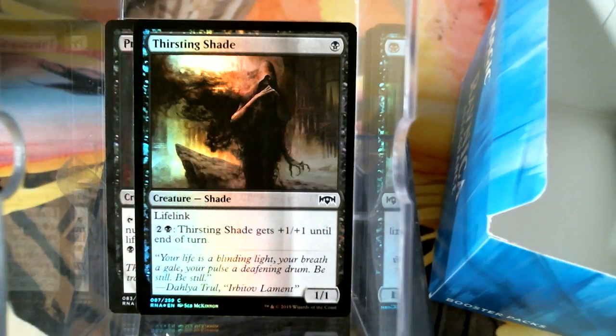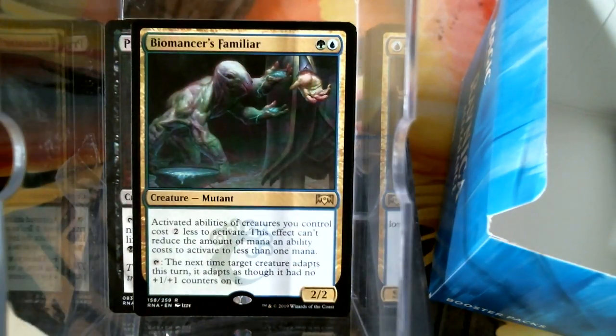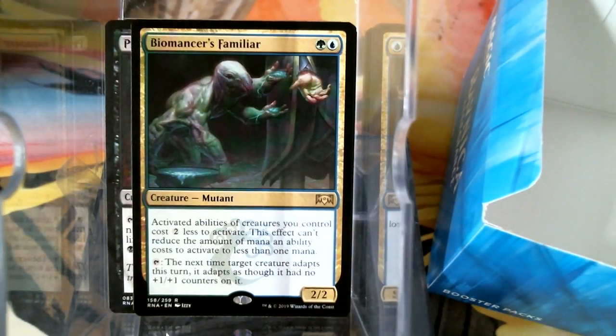We have a Thirsting Shade — is that a one-mana shade with Lifelink? It's triple-costed to pump: three mana to get +1/+1. Still, it's a one-mana 1/1 Lifelink. I have a Shade deck — this shiny one will probably have to go in that. We have a regular Biomancer's Familiar — Memnarch's Familiar, or Ertai's Familiar. No wait, Ertai's Familiar is actually a card. But this card does help Ertai.